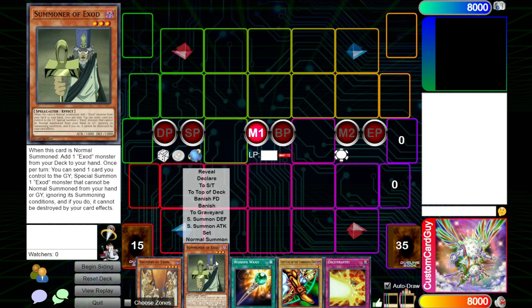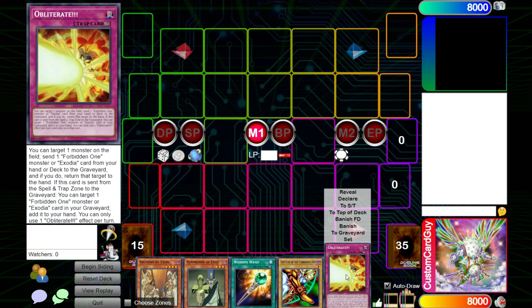So we've got Soldiers of Exod, Summoner of Exod, Wonder One, Left Leg of the Forbidden One, and Obliterate.